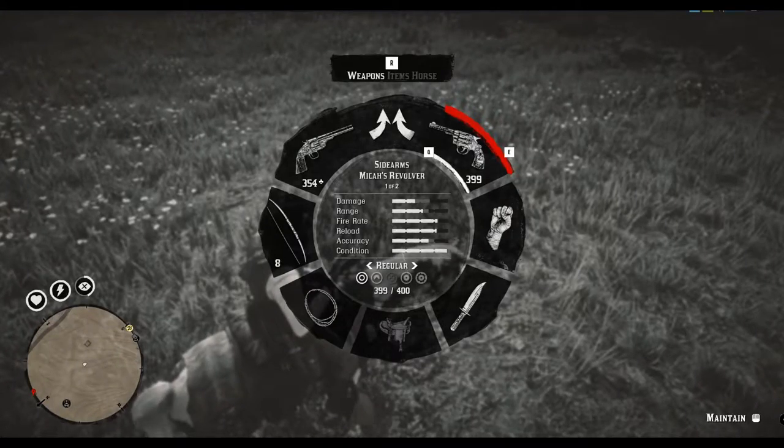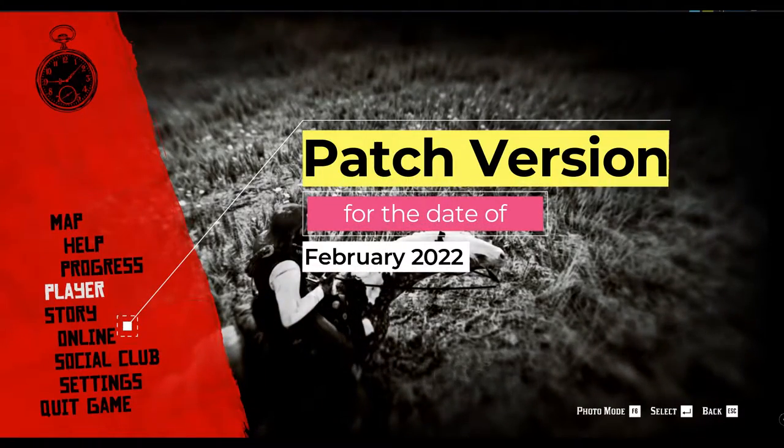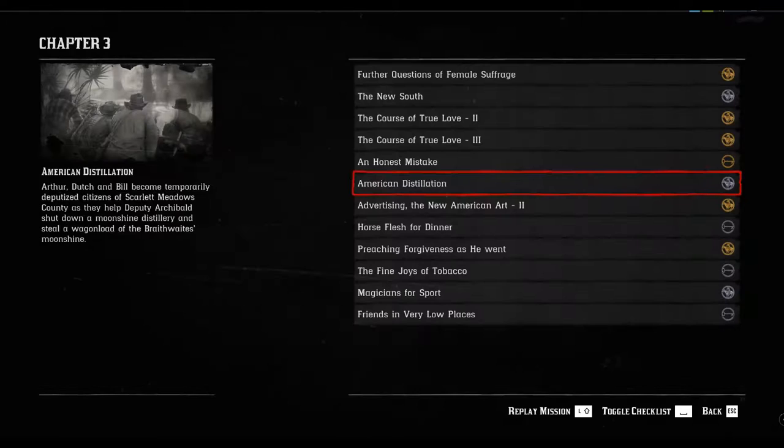Hello everyone, this is Eroica, thanks for joining me. Today's video is going to be about Red Dead Redemption 2 on the current patch, and how to get Micah's revolver while not in a mission, while you're in Chapter 3, and without any modifications.